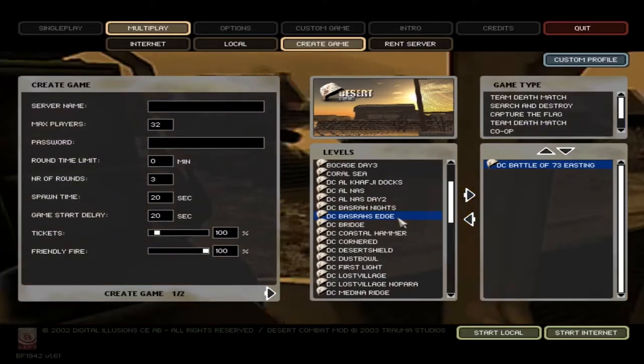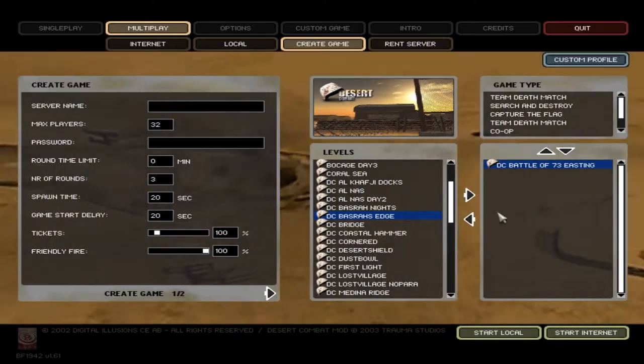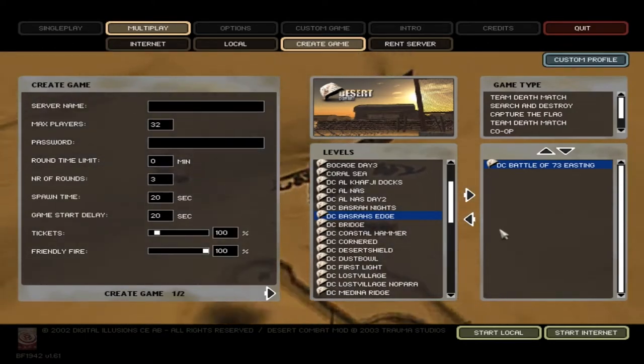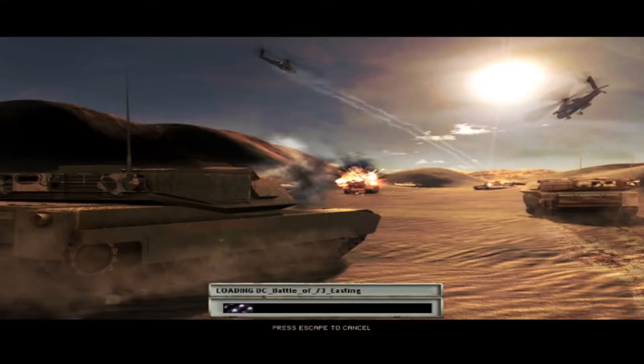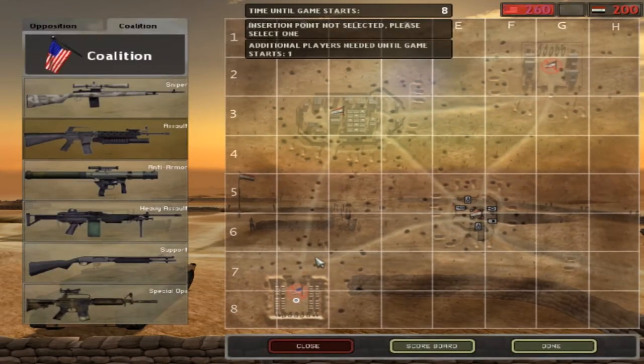Desert Combat's not playable — it crashed again even though I set it to compatibility mode. As I was trying to load this map it crashed. I don't actually know if we're going to get in or not. It's letting us in again? That was weird. I guess when it crashes I have to get out of the game and try reapplying compatibility mode.